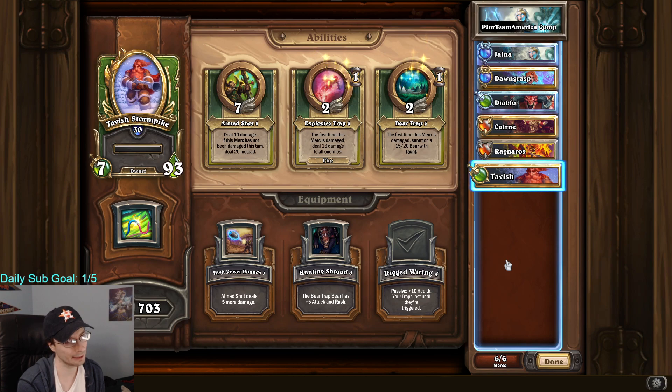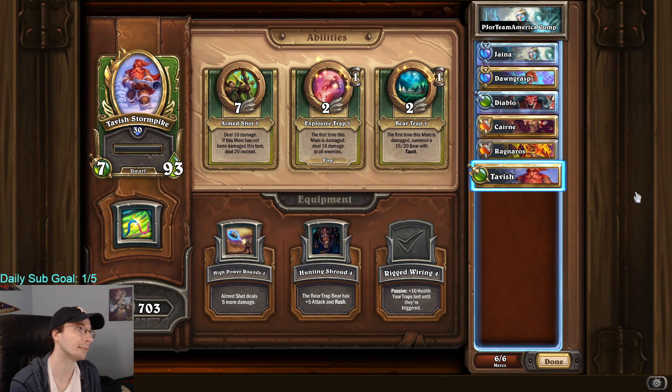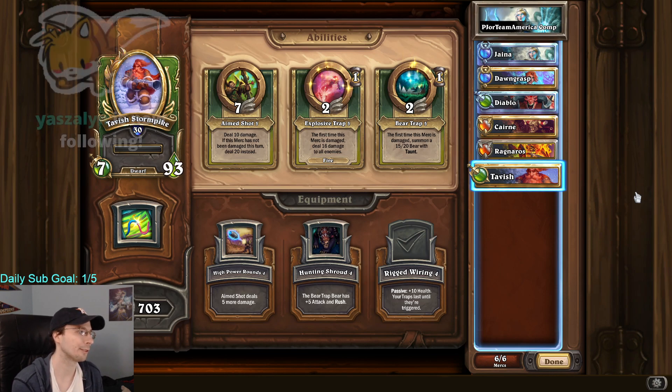Knowing what to bring in is important, but typically the first thing you bring in is Cairn. Every game is different and the matchups are all different. If you know you're going up against Beast Comp, I typically will start with Cairn, Ragnaros, Dawngrasp — with Dawngrasp in the middle. But that's only if you know you're going up against Rexxar, King Crush, and Mukla, which you would know by playing the same person over and over again.